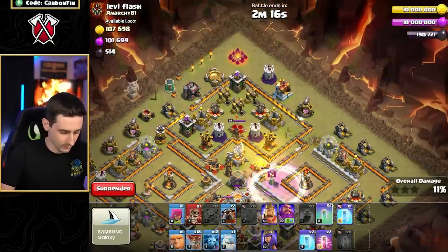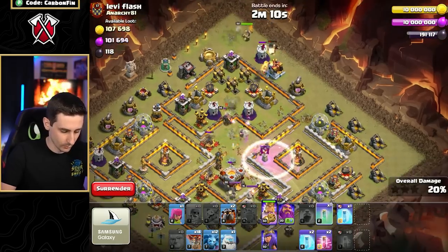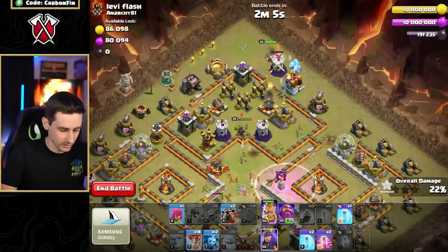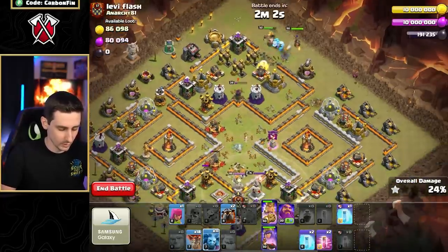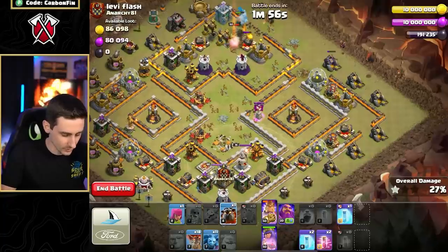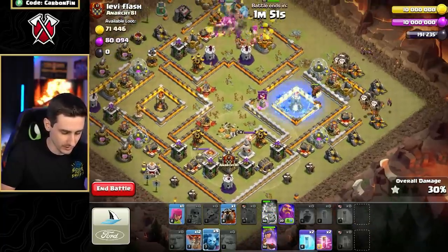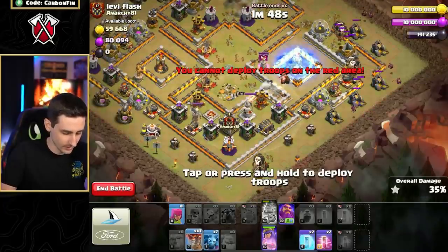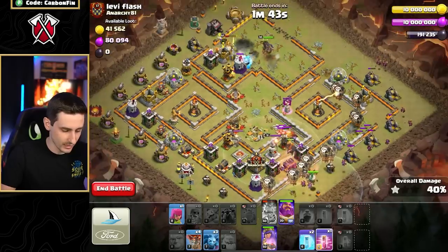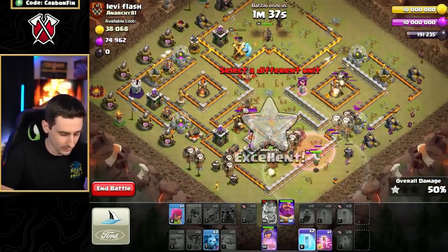Now we can go with another invisibility through here. I've got to make sure this stuff goes down, then drop a giant here. Let's go and drop another invisibility, wall break through here — and one more. Drop an ice golem through here, then the queen. Drop some minions over here. We got the eagle so we don't have to worry about that. Drop the hound, moving our way around — king's ability like this — freeze, drop some minions so the hound doesn't pop instantly. Drop another hound as we're LaLo-ing around with the minions. Drop a haste through here.